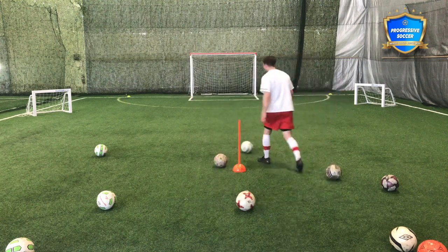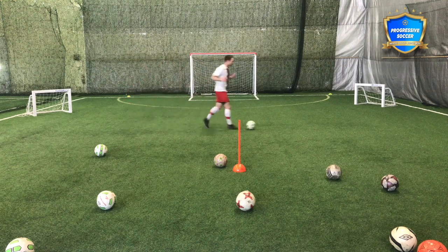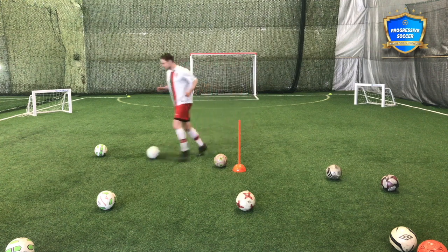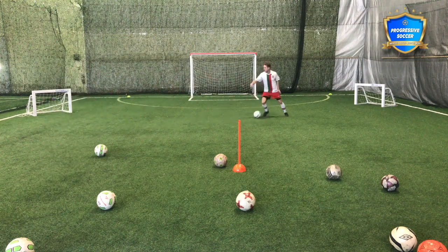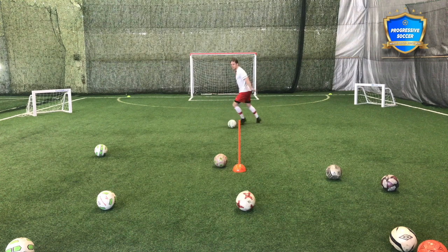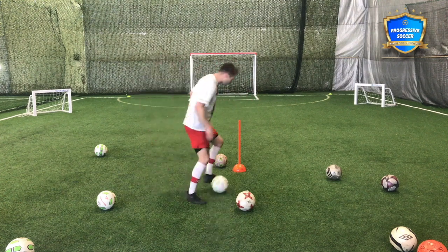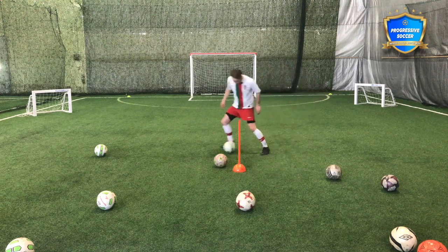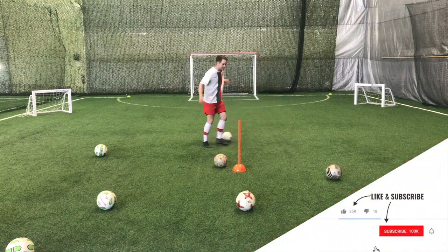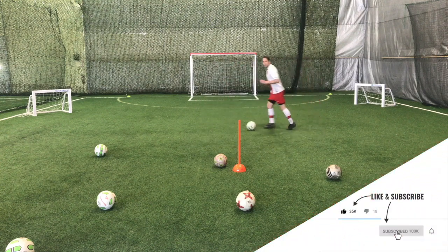Number one is dribbling with your head up. If you can do all nine skills with both feet and in match situations under pressure, then you can look at the other stuff. Dribbling with the head up means keeping control of the ball while your head is up, so when you have the ball you can make decisions at the right time. If I'm always looking at the ball, I don't know where the defenders are, I'm going to get tackled, I don't know where my teammates are, and I can't play them a pass if they're open. I'm going to lose possession and not create chances.